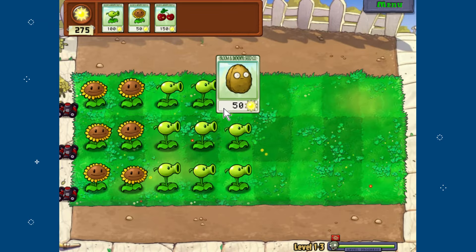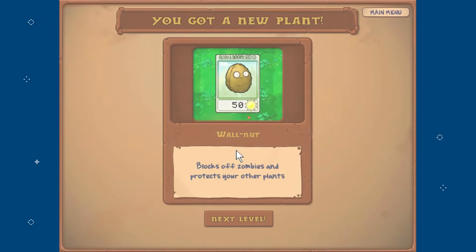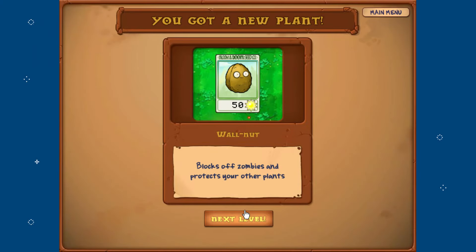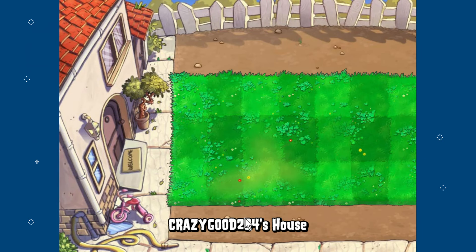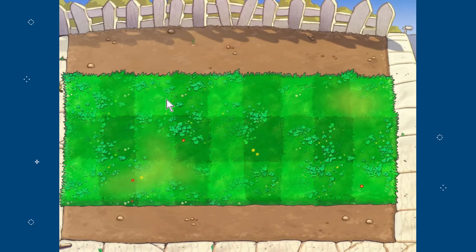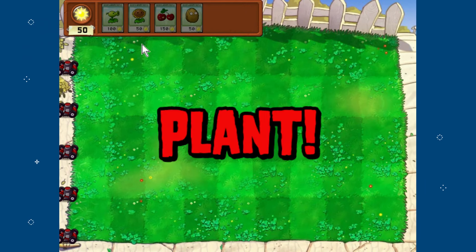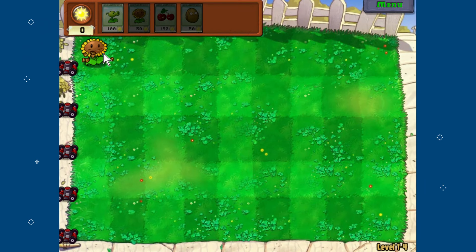We got a new plant — this is the walnut. It blocks off zombies and protects your other plants. Very useful for defense! Now we have the same kinds of zombies, plus another lane to work with, and now all five rows are available which is super helpful.